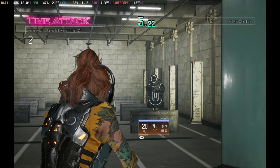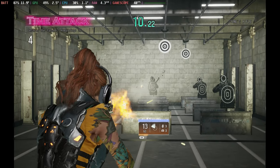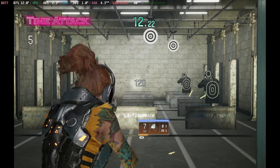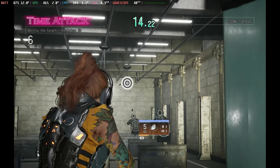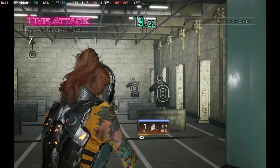Outside of the main game you also have these funky mini-games — there are quite a few to unlock. In the shooting range there are three modes, so if you want to get used to your aiming abilities or start practicing with things like the gyro, there are some great aspects to try out there.